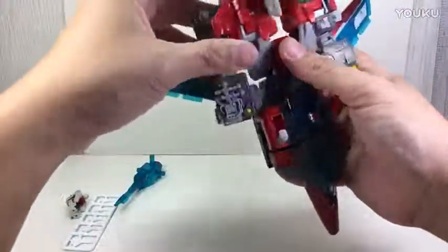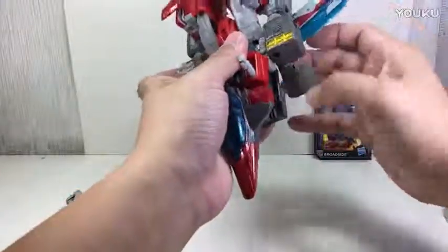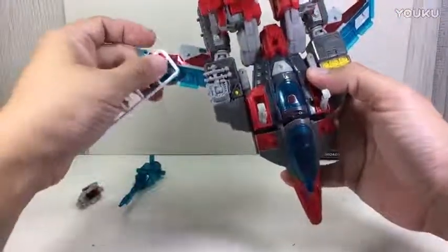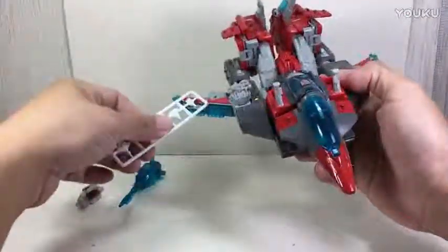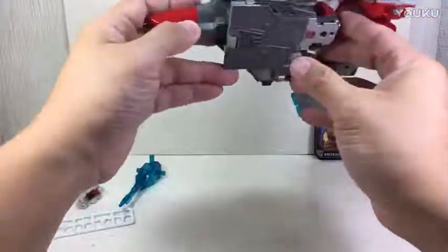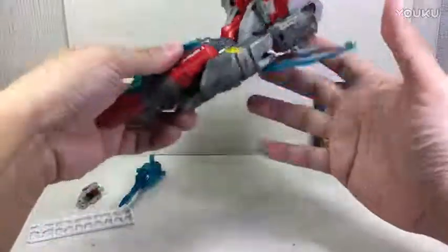You will immediately notice that the rear part of the jet is super clunky. And then with the peg holes, you can peg the small planes one at a time on the jet — which is a bit ridiculous, small planes on a big plane. No landing gear. That's the jet.